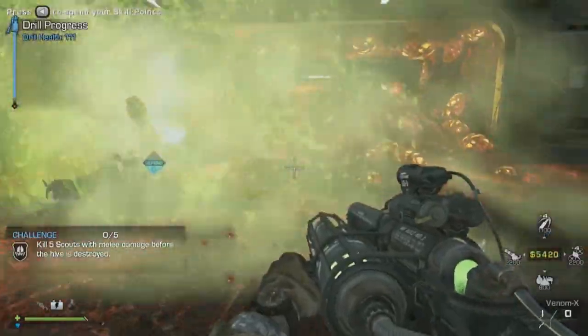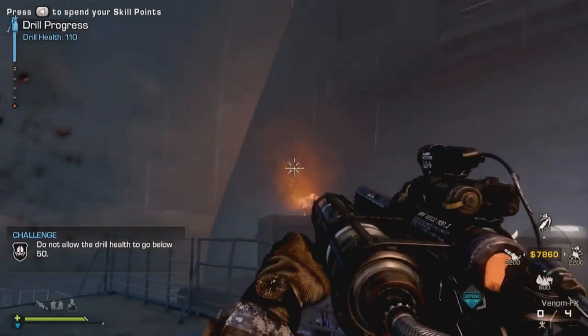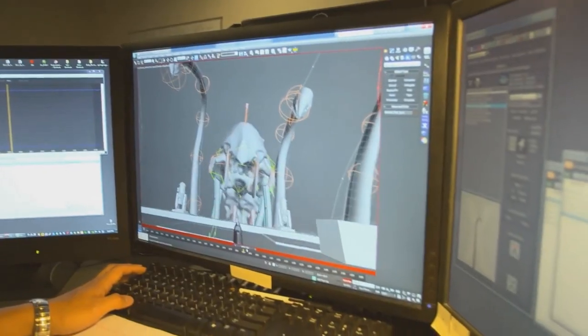In Episode 2 we have crafting items now. You can take the Venom X, find the right pieces, and craft it into four different variations of that weapon. We also have player-choice side paths — on these side paths you'll find weapons, money, locker keys, and lots of things that can really help you and your squad get through the rest of the map.